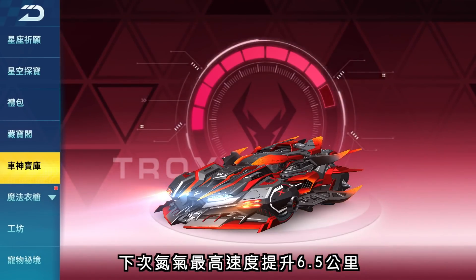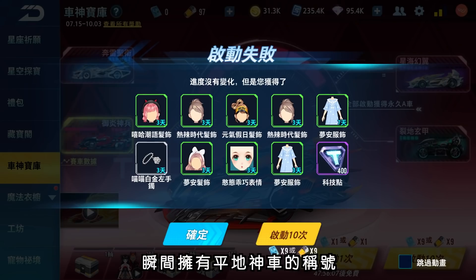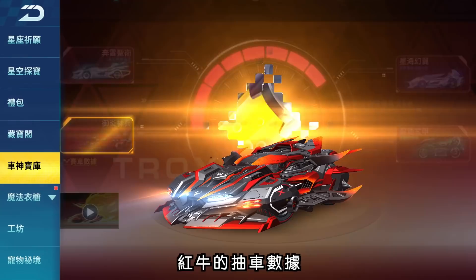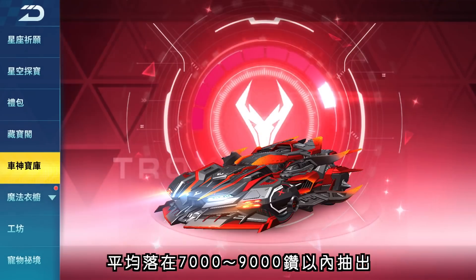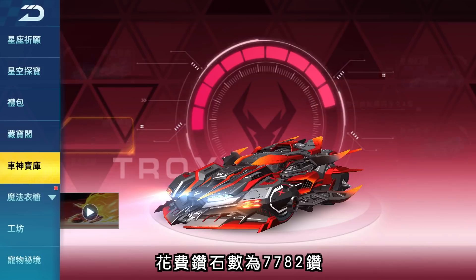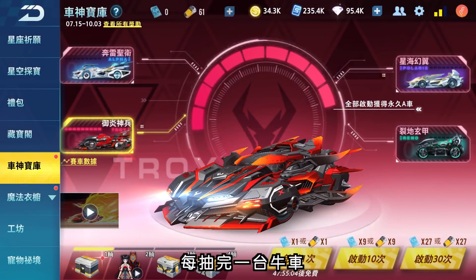有玩过QQ飞车的朋友应该知道，牛车中最值得入手的是由特洛伊车厂推出的预言神兵，拥有强大动力加成和极佳操作手感，附加与火神相同的起步特性：首次使用氮气获得一个氮气，以及氮气未延期时下次氮气最高速度提升6.5公里。红牛的抽车数据平均落在7000到9000转以内，特洛伊这次抽了306抽，有两抽是免费神牛芯片，花费转值数为7782转。